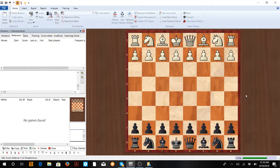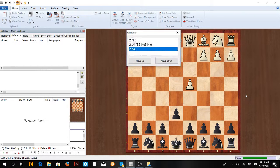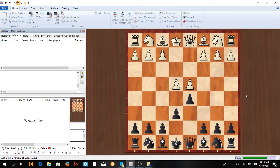In this video we're gonna look at how to play the Stonewall Dutch as black. The Stonewall Dutch is against d4, so you're gonna start e6. Remember if e4 we go d5 and play a French. Now generally you're gonna see c4 come next.